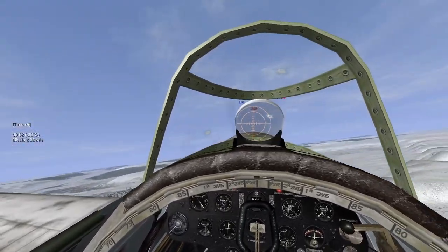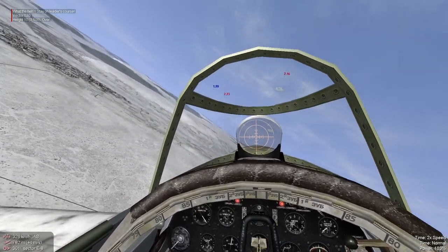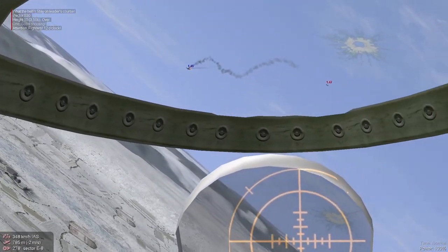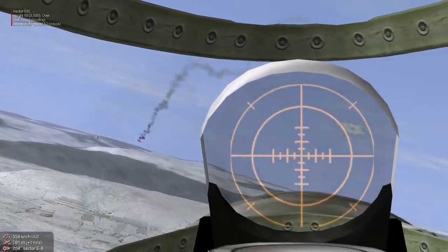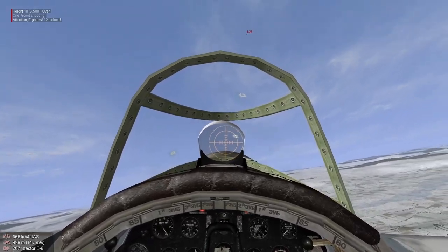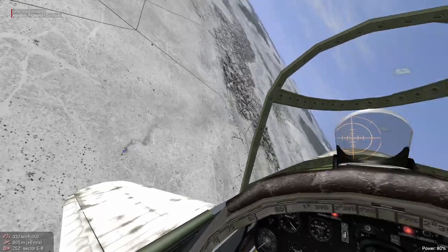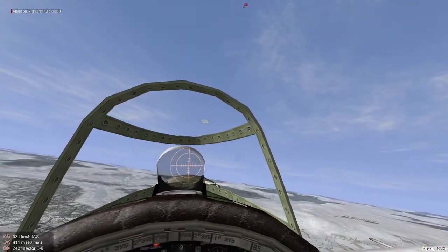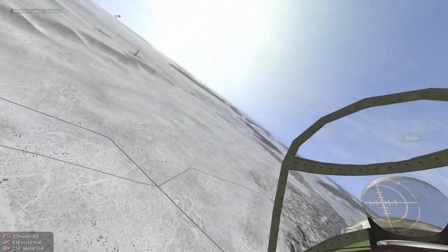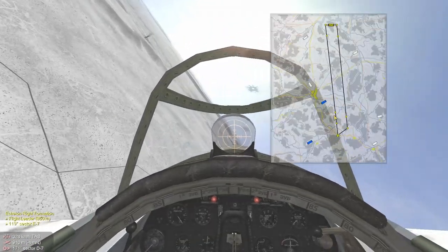This looks like we're just chasing this guy to the four corners of the earth. Looks like I got him. What is with the AI and taking off the tails of these 109s? I've seen that so much in this campaign. Looks like that's that for the aerial combat. I'll see you guys when we get to the ground attack target.